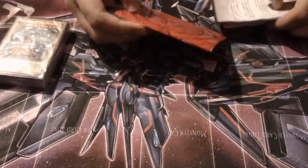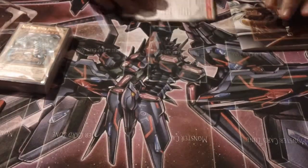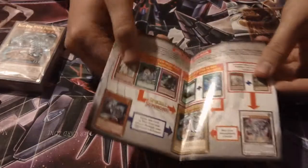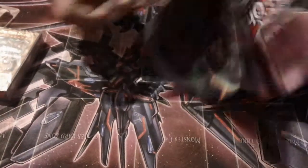Of course, you get the rule book for beginners — it has all the great stuff, so definitely read that if you haven't. And also we have a deck list and also combos that you can do. And then also we have a paper mat, which is pretty cool. I like how they do the paper mats.